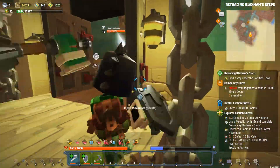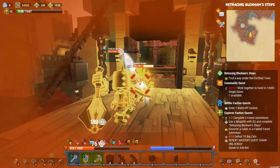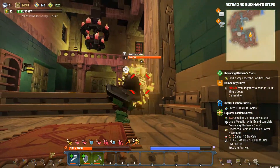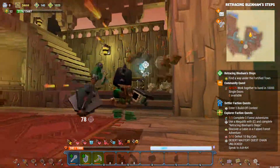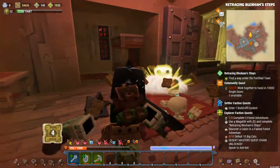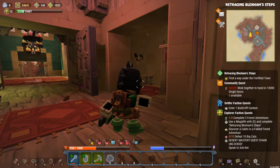Go through the wide doors, greeted by some raw bones immediately, of course. Duck, dodge, and cover — the usual strategy. Oh man, those guys are quick. There we go, dispatch those raw bones. Got one little fellow that decided to stay behind, and another guy around the corner trying to sneak up on us — I don't think so. We have to find a way under the fortified town, so let's use this time to eat some of our little mushrooms and get some health back.